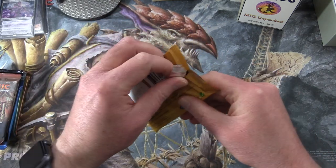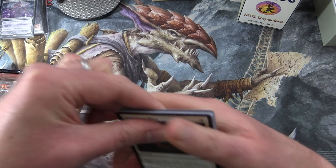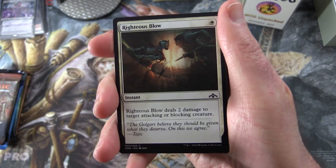Starting off with Guilds of Ravnica. The patrons will get the rares, mythics, foils, and anything over a buck.